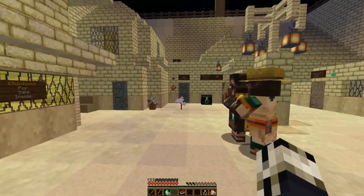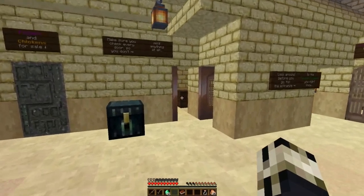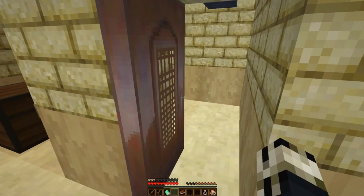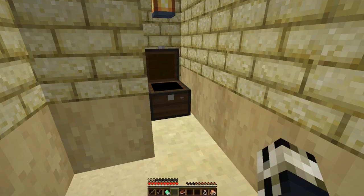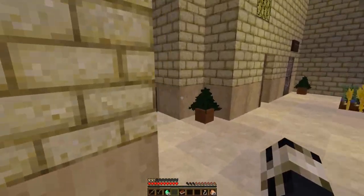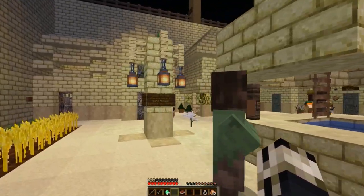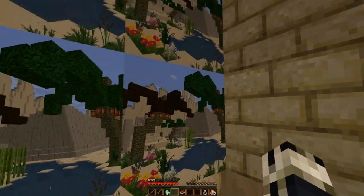There are a couple things we're going to need in here. First off, there is a gold coin somewhere in here. There's gold coin 11 — we need one more to enter the forest dungeon. That last one is going to be in a cave — a very, very dark cave. It is highly recommended that you bring torches for that, otherwise you're really going to have a rough time.